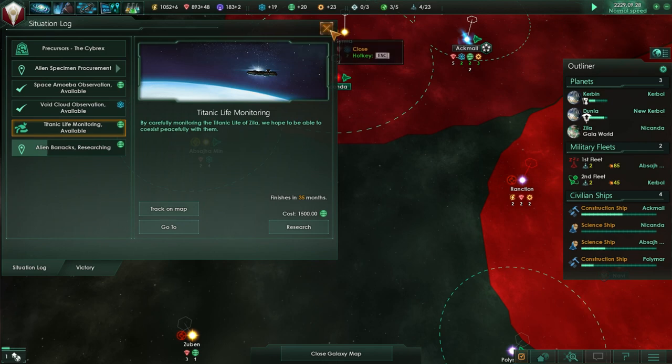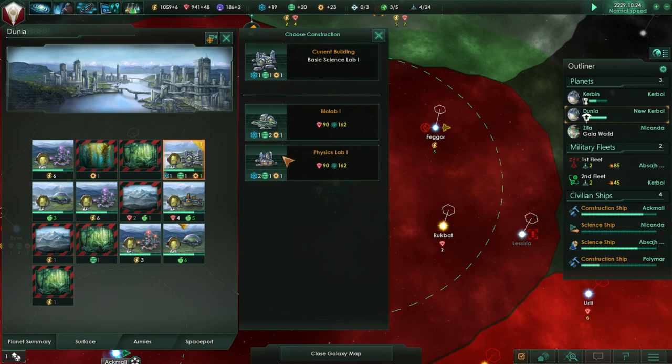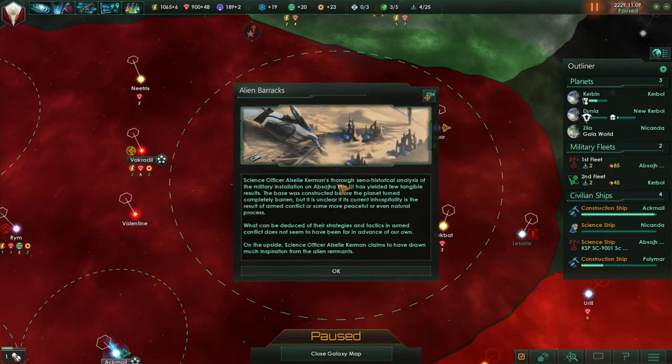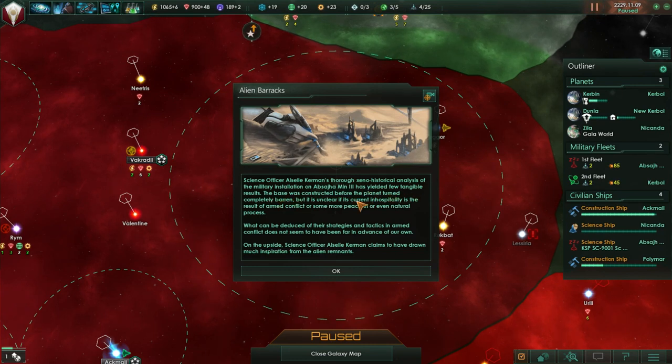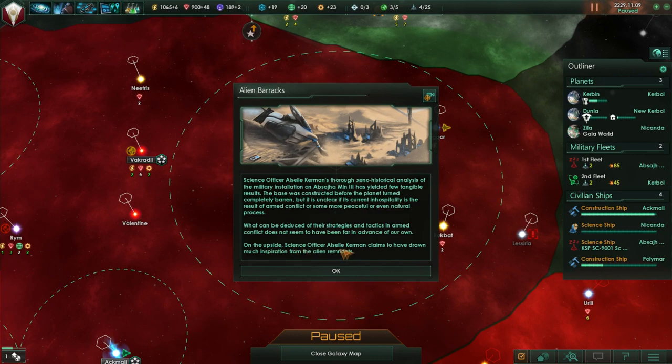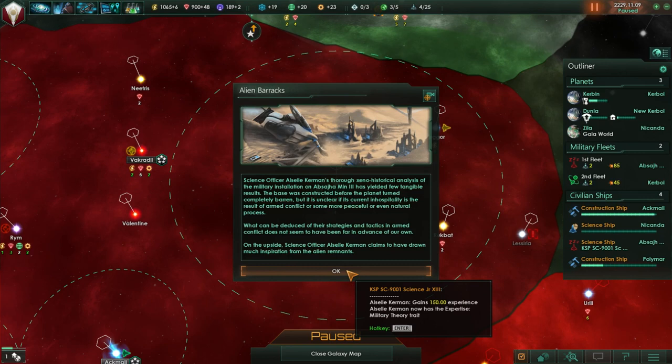We are doing the titanic life monitoring. It looks like physics is the one we need most right now, so I'll upgrade that - maintenance costs more though. Science officer Alcel Kerman's thorough xeno-historical analysis of the military installation on Ampsagia Min 3 has yielded few tangible results. The base was constructed before the planet turned completely barren, but it's unclear if its current inhospitability is the result of armed conflict or natural processes. What can be deduced of their tactics does not seem far in advance of our own. On the upside, science officer Alcel Kerman gains 150 experience and the military theory trait.